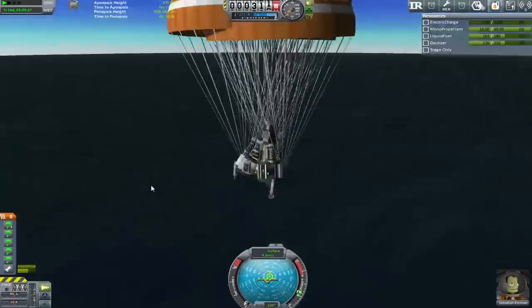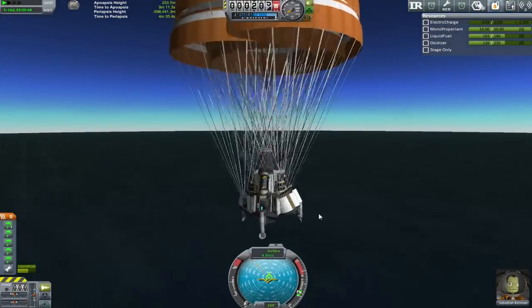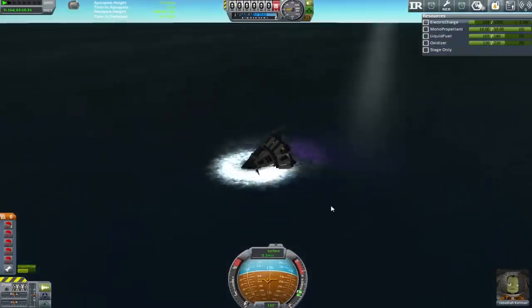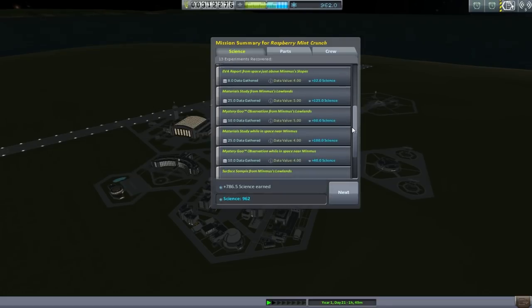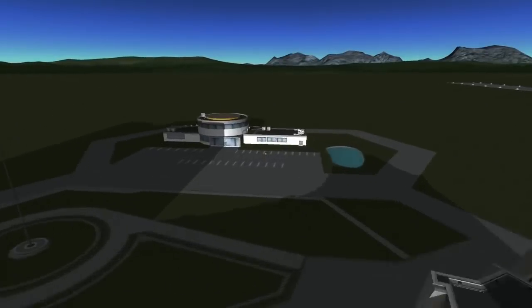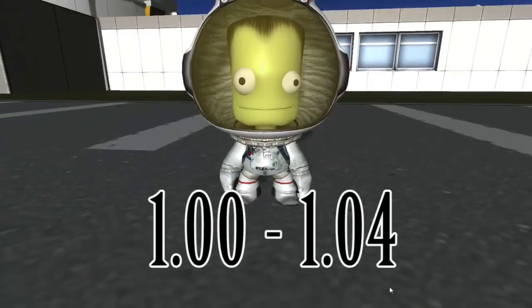I mean it might not be the precision that the Curiosity team had all the way out to Mars with that sort of precision, but this is pretty damn good. I'm impressed. If I put myself into a stable orbit rather than just coming straight for the floor, I probably could have done better. But there we go - I'm just going to recover because we've already got the water science. And there is a whopping 786 science taken in, which blew me away. I was like wow, okay cool. Thank you very much for joining me for this adventure. I will see you next time, where I think we're going to put a station in low Kerbin orbit. But yeah, we'll see. Bye.